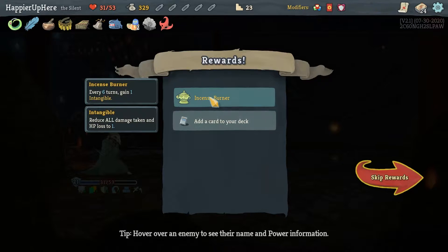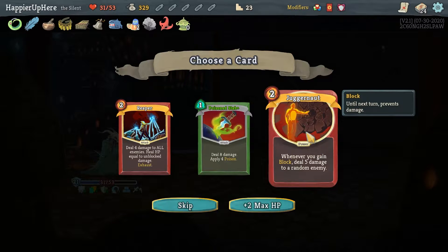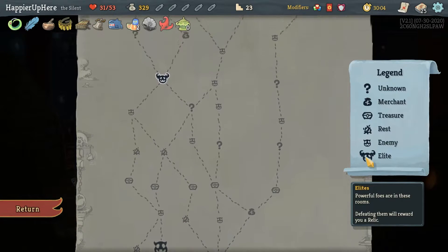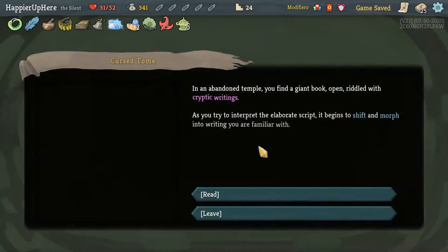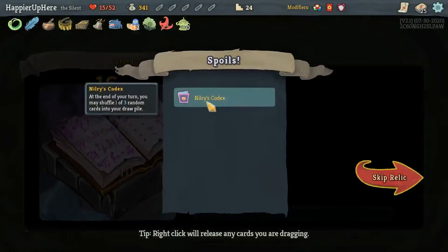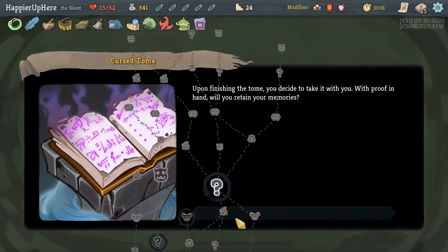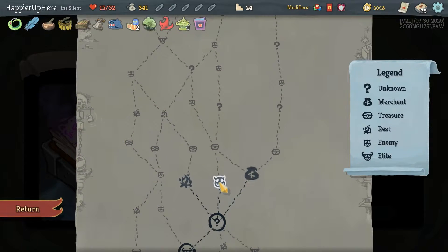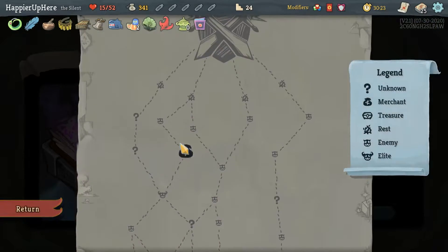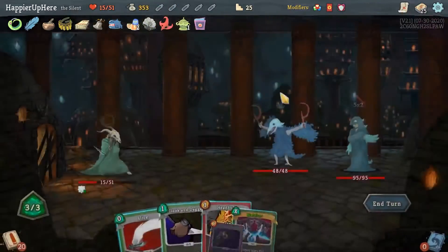We've got Incense Burner — every six turns gain one Intangible — as well as Reaper, Poison Stab, or Juggernaut. If I'm trying to get the After Image/Juggernaut combination I should probably take that Juggernaut — all right! For the second elite I think going on this path gives me two more Crush's Marks. I don't really have two-energy attack cards yet. Necronomicon Codex is fine — at the end of your turn you may shuffle one of three random cards into your draw pile, that might give me an After Image actually. Let's do regular fight, then shop — I'd rather have more gold before I go for a shop.